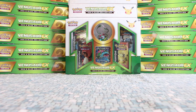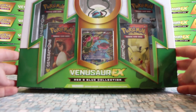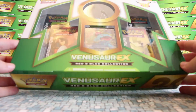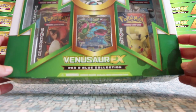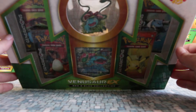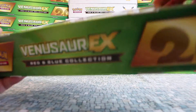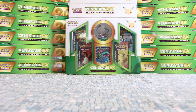Welcome back to another video here for Axe Cards. Today we're going to be opening the Venusaur EX Red and Blue Collection. This is going to be released on July 13th. Like the other Red and Blue Collections, it comes with a full art promo card for Venusaur, which looks pretty awesome if you like Venusaur. There is also a figure that comes with it, and like the others, it comes with four packs and a code card.